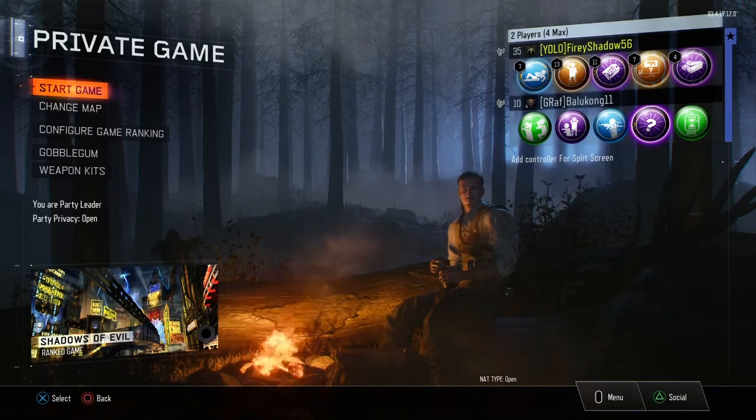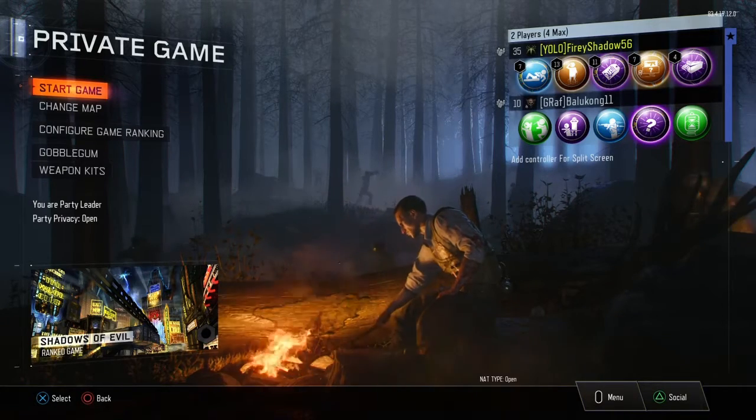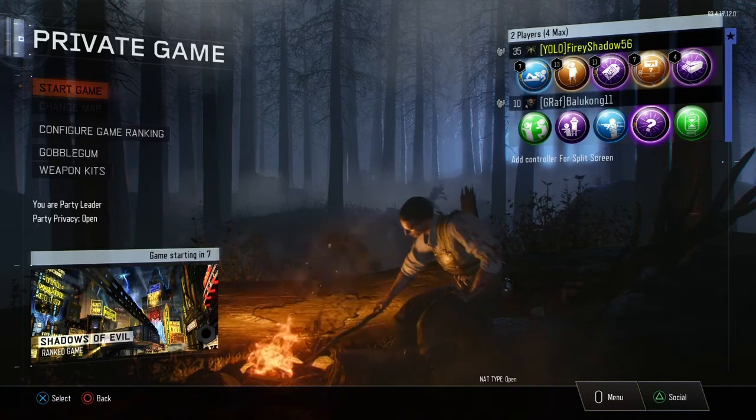We're going to be joined by Red Raleano. Today we're going to be doing Shadows of Evil. Since Leonor did a DLC map pack, that's okay though. Shadows of Evil is okay — it's better than Zetsubal.